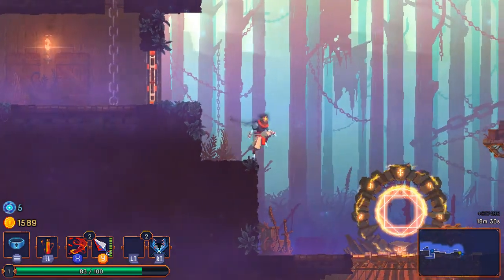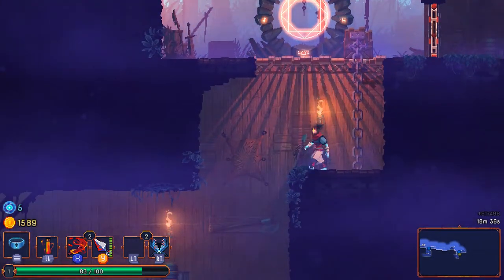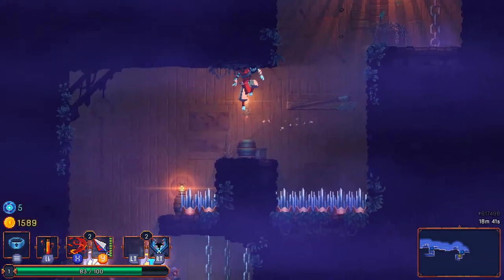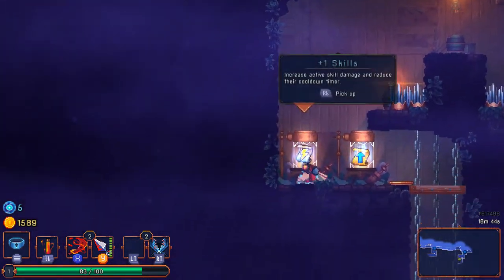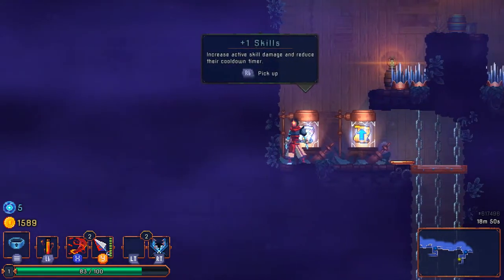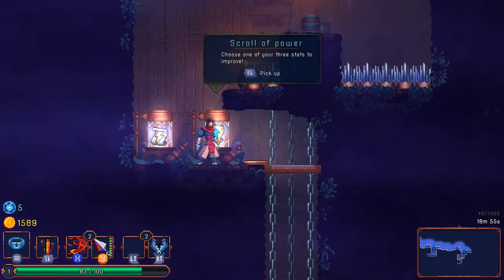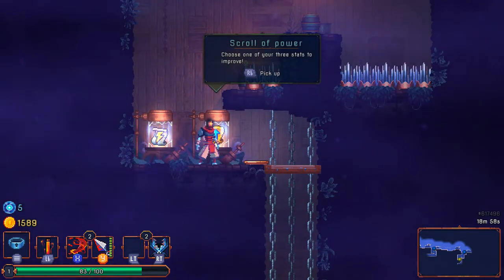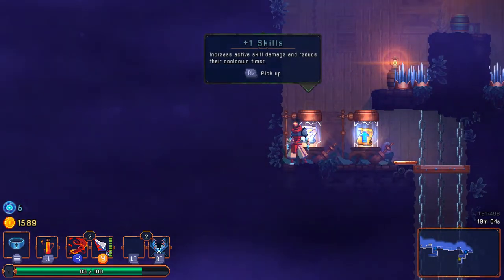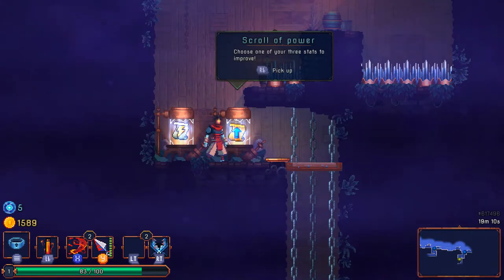I do love this background — it's so nice and oddly peaceful in contrast with the grim dungeon of the previous area. Good thing I made use of my camera pan — there are spikes down there I don't want to fall into. I'm guessing I have to choose one of these stat upgrades — improve one of my three stats, or increase active skill damage and reduce cooldown timer.